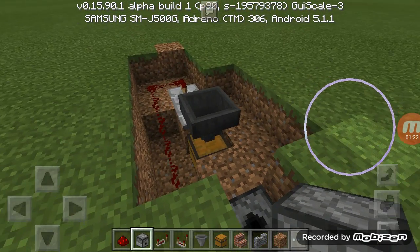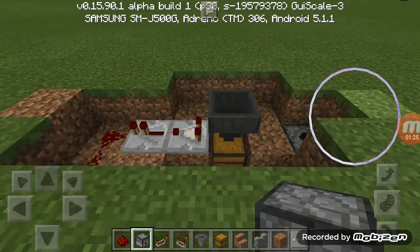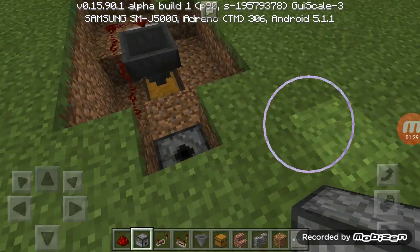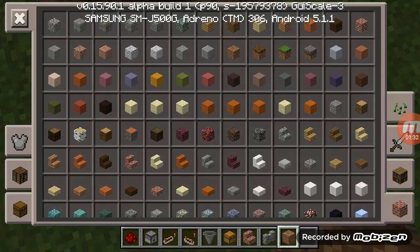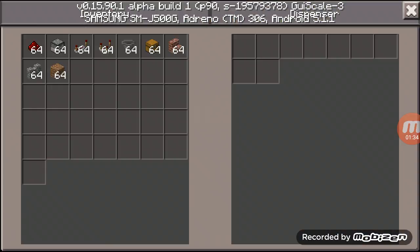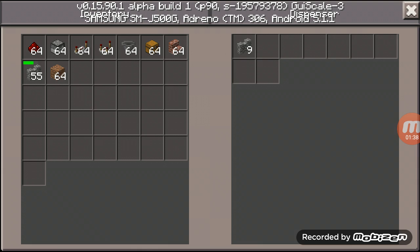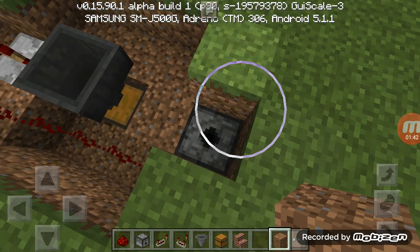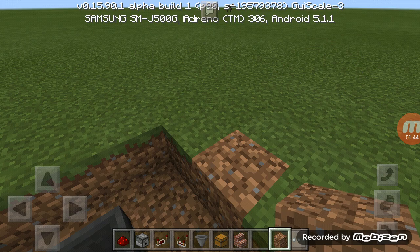Then in front of the hopper, put a dispenser, and that will be the one who will give the item that you want to buy. I think by this it's already working.